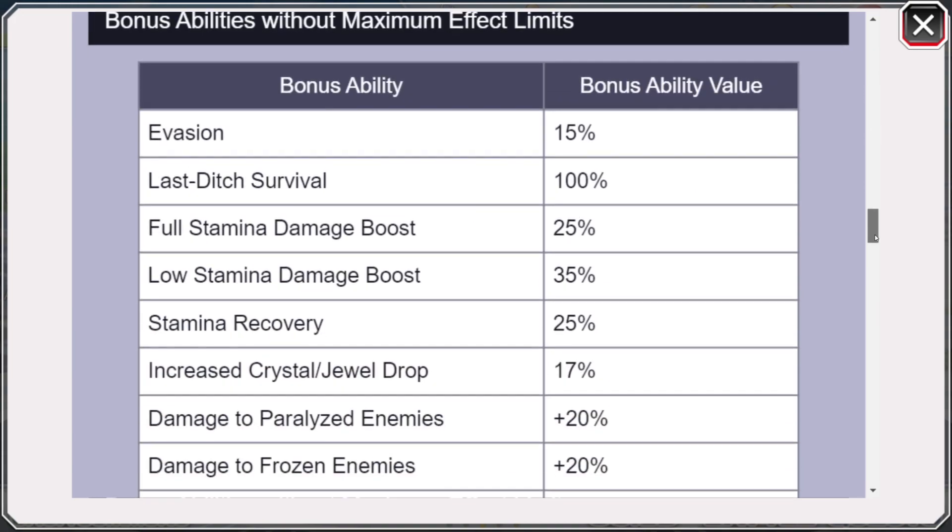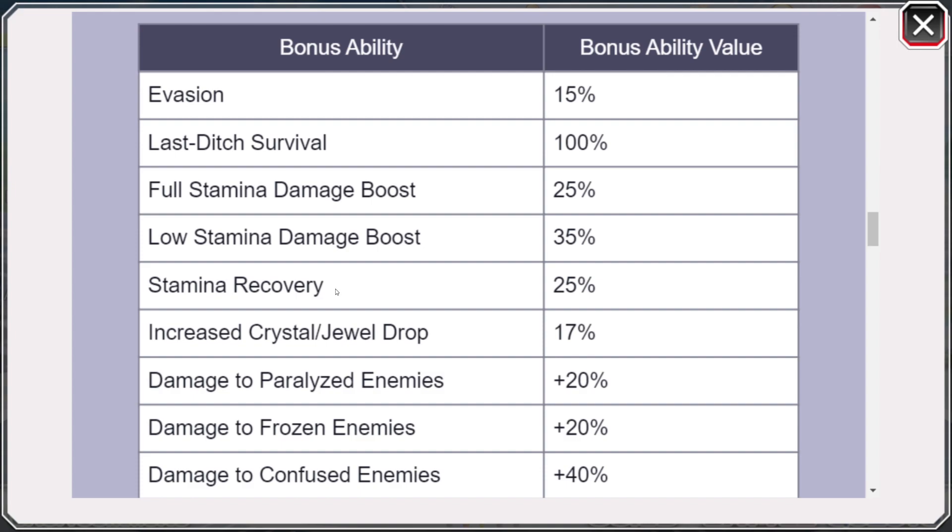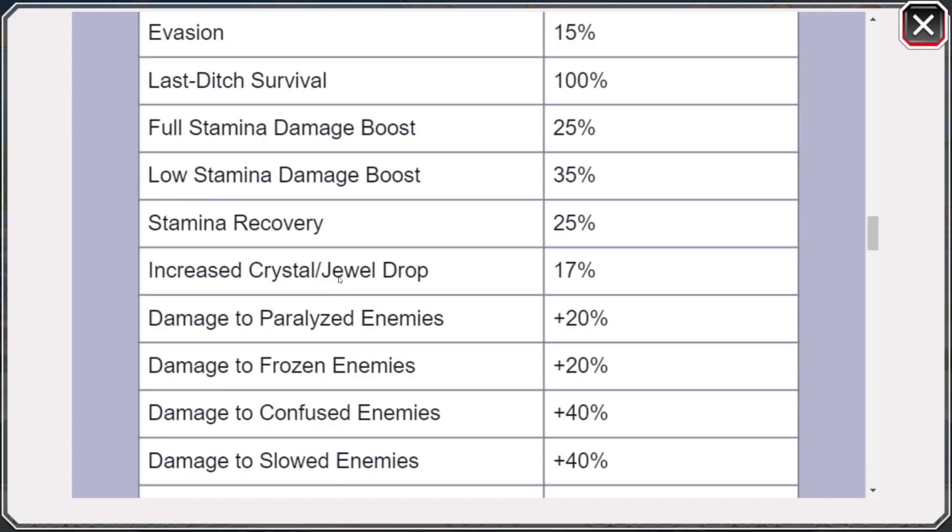Scrolling down to the other abilities we can put onto a character: we have Invasion, which is Dodge Rate — don't put it on any single character, it's not worth it. We have Large Disturvival 100%, which is very useful for any NAD character, especially melee-based ones, and also good for your PvP characters — this is going to be a must-have for PvP. Then we have Full Stam Damage and Low Stam — 25% and 35% respectively. We have an enhanced Stamina Recovery Link, useful for co-op. And we have Increased Crystal and Dual Drop Rate at plus 17%, which is decent — you can build a specific character dedicated to farming crystals and draws.